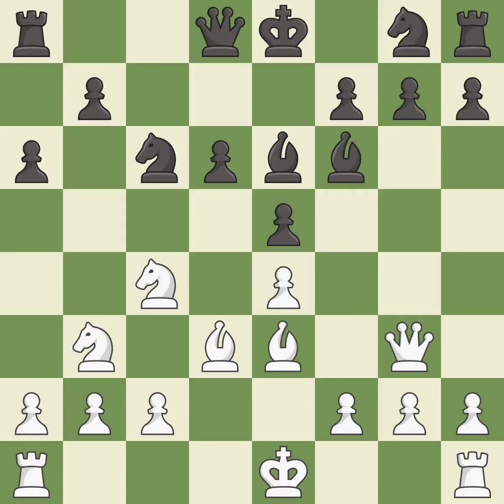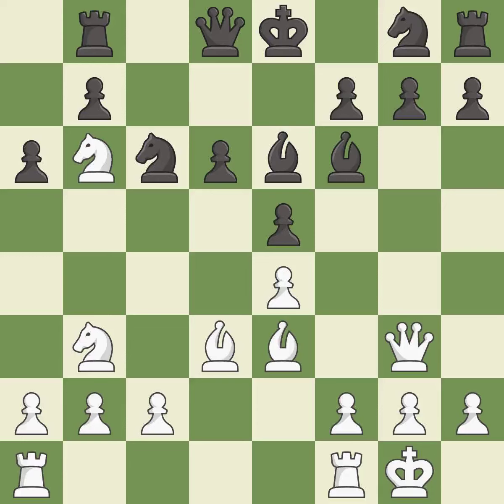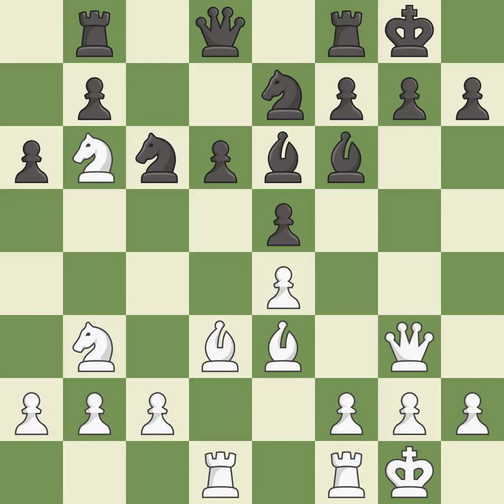It is good. This develops a rook off its starting square, getting it into the action — it is best. This connects the rooks, which helps them coordinate together in the future — it is best. This activates a knight by developing it off its starting square — it is excellent. White had an advantage, but now the game is close to equal — it is an inaccuracy. This misses an opportunity to offer an equal trade of pieces — it is an inaccuracy.